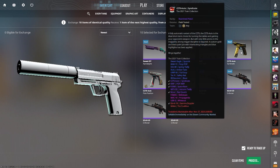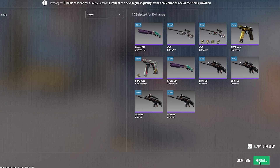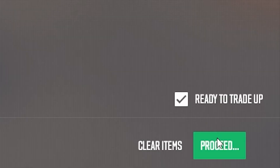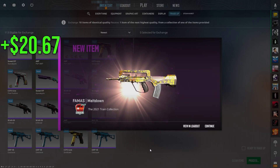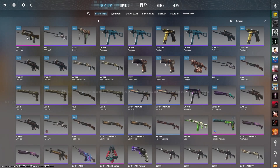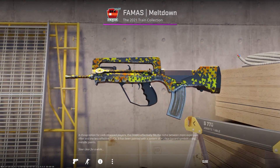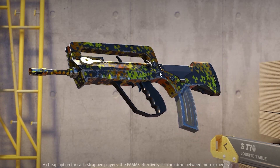So here we go — USP Whiteout, MAC-10 Propaganda, the FAMAS Meltdown in 3, 2, 1. Train collection. Yes! Let's go! That's a FAMAS Meltdown — we hit the 30% on the first trade-up. That is factory new, 0.04. It still looks like garbage though. Look at it — that's factory new.